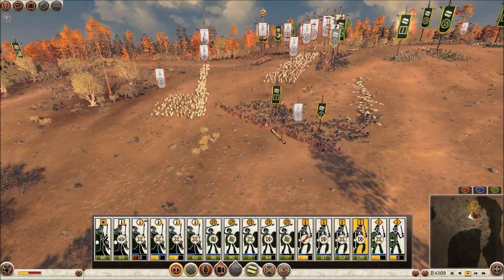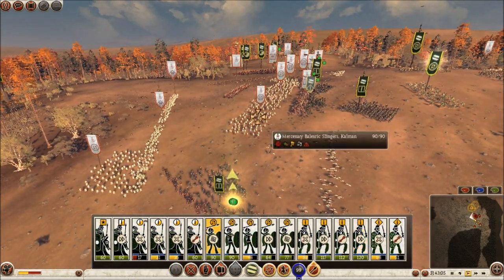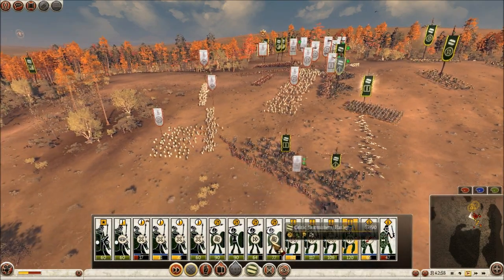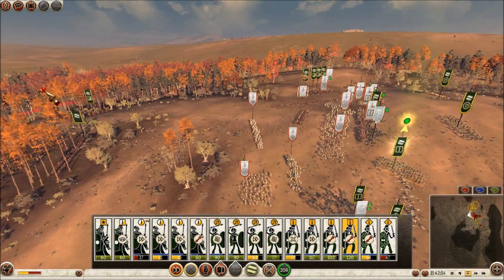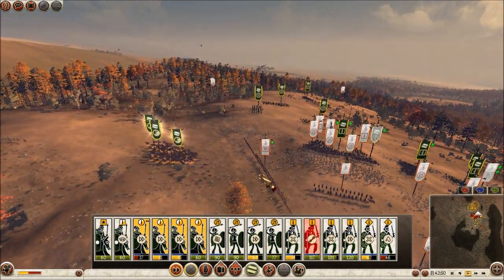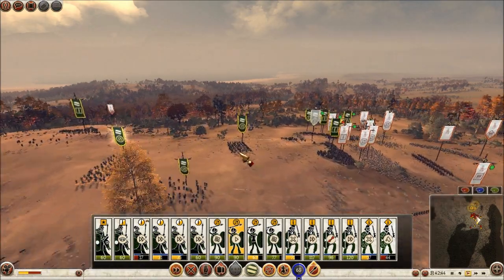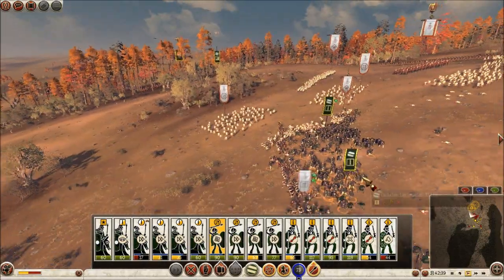We're taking this unit down — pikes, that's good. Fire on them — I should have ripped them apart. Let's destroy this pike unit over here. There we go, making some progress over here.